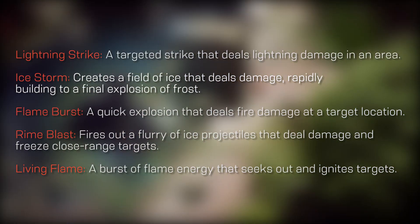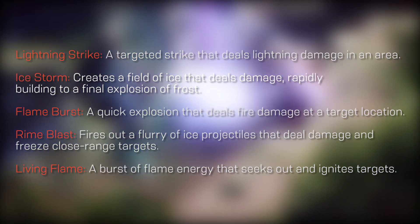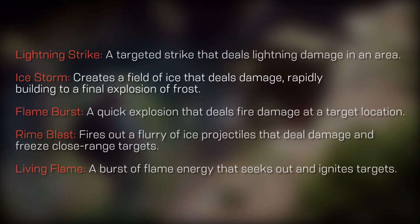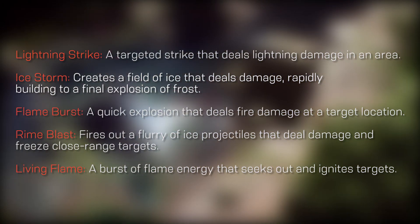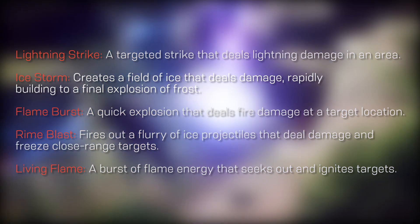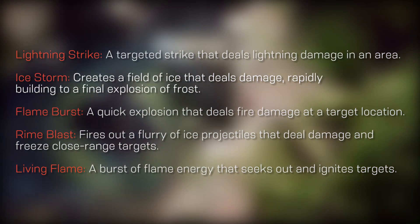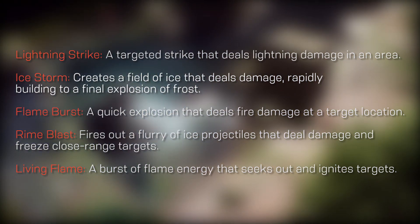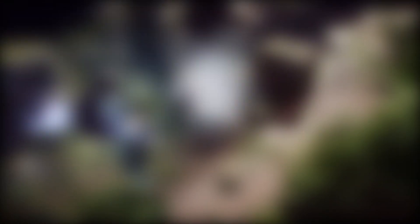The blast seals are as follows. Lightning Strike, a targeted strike that deals lightning damage in an area. Ice Storm, creates a field of ice that deals damage, rapidly building to a final explosion of frost. Flame Burst, a quick explosion that deals fire damage at a target location. Rime Blast, fires out a flurry of ice projectiles that deal damage and freezes close-range targets. And Living Flame, a burst of flame energy that seeks out and ignites targets.